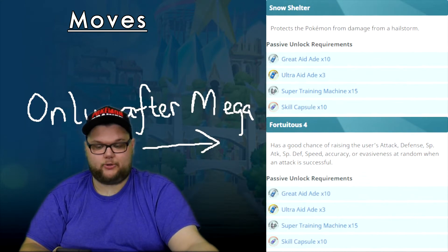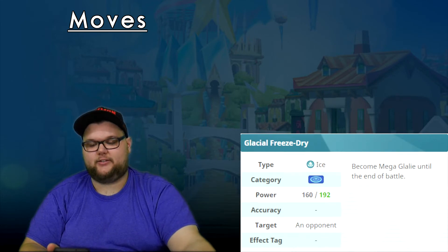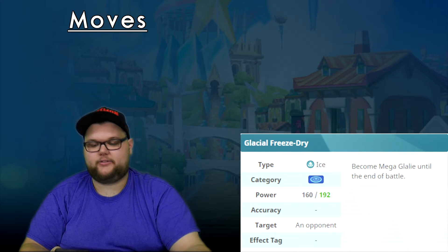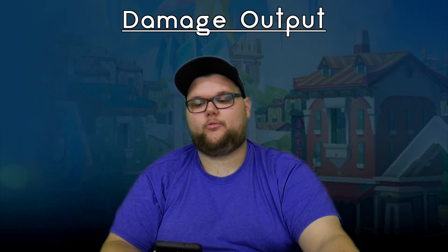Our sync move is a standard mega evolution sync move at 192 power, and the mega evolution itself comes along with it, so that's great. Speaking of damage, being in a support role there shouldn't be a whole lot of damage output expected here.